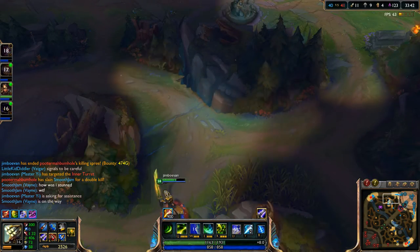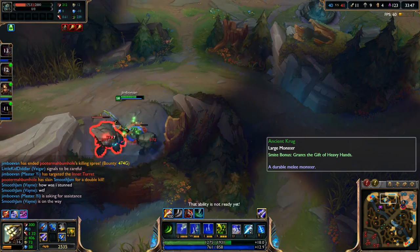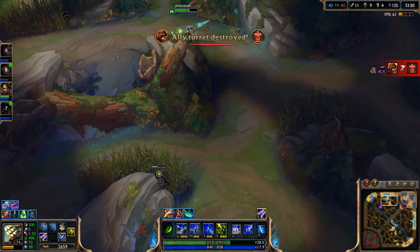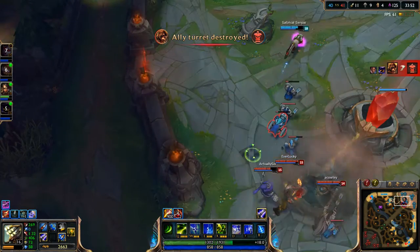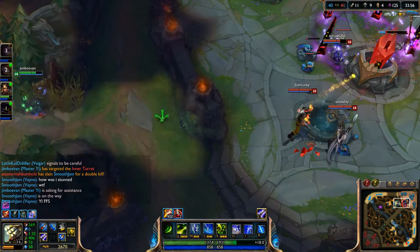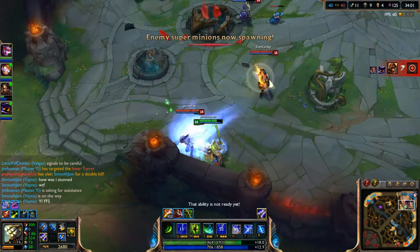So I'll go ahead and go to these buffs up here and just kill this guy really quickly for pretty much the effect or whatever. And it's really risky to go in there. He popped his ability right there, popped his ability.